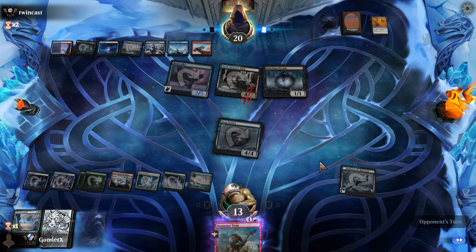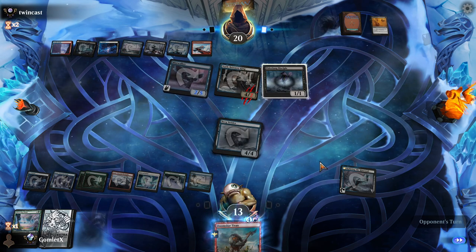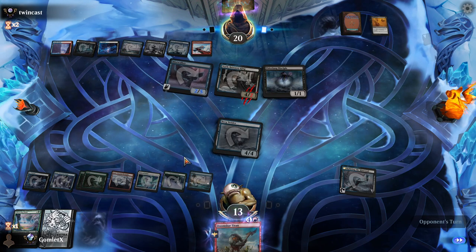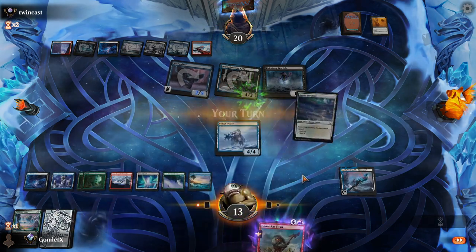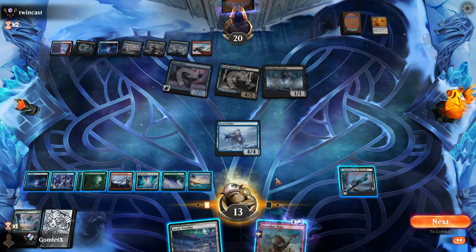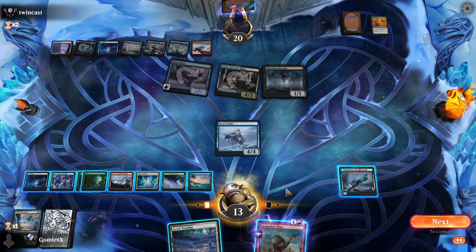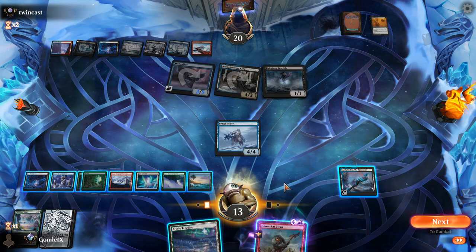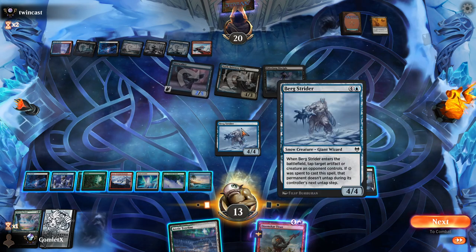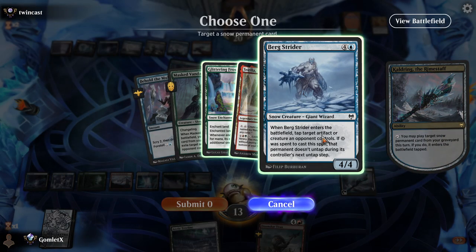I think we still do chump here though. I'm just scared. Elder Fang Disciple — there goes Glittering Frost, but that's fine. It wasn't doing much for us. It was going to let us use Gates, but it's not the craziest thing in the world. We'd also just draw a white source and be able to do Gates like this. Arctic Treeline will get us there. Tap down Mistwalker again.